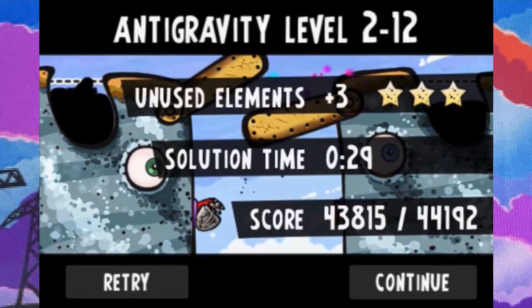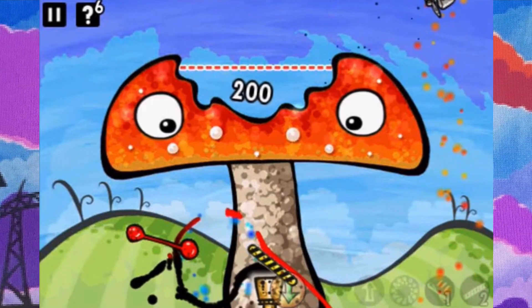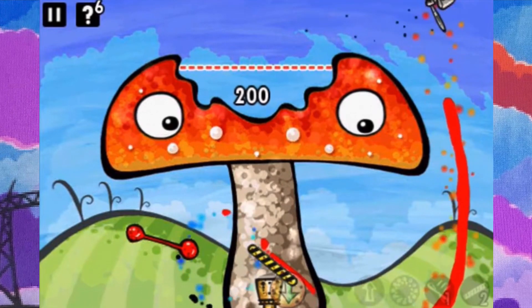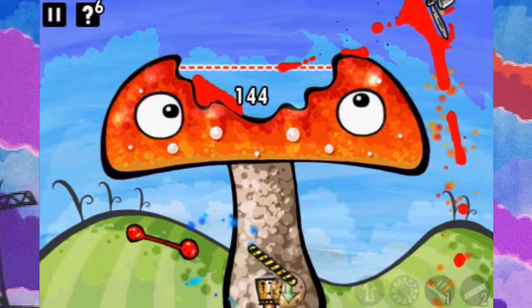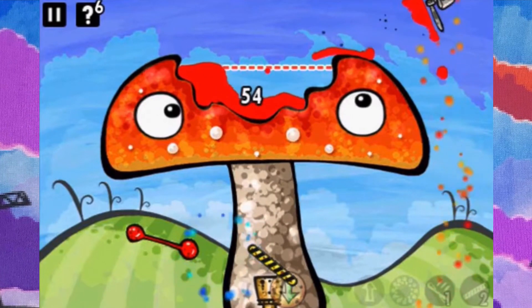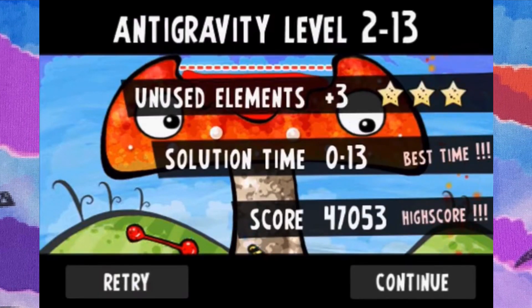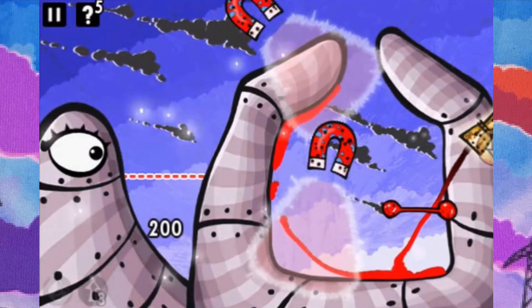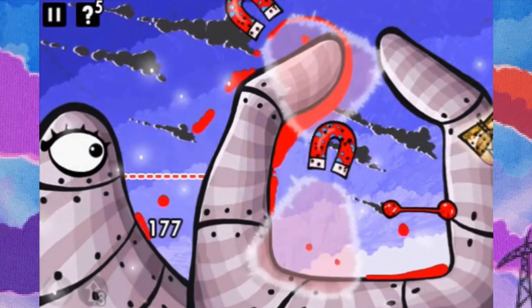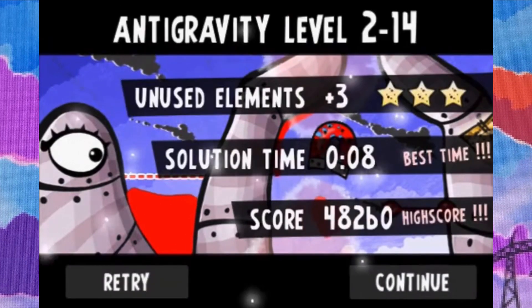Our next level is level 2-13. The reference player already uses gravity here, and I was worried about the oil teleporting back to the pipe, but you can tell that apparently it did not — and this was the same for me. But the next level, 2-14, really gave me trouble. You can see here that it's just inconsistent, and this is the main reason I wanted it to be different.